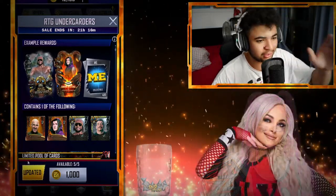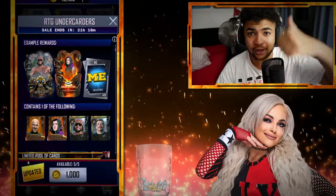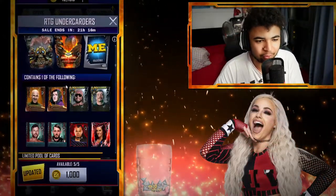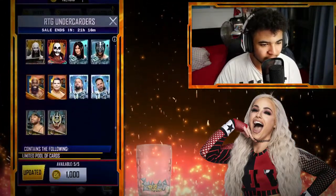We've got 5 RTG Undercarders packs to open. These are the Undercards from Road to Glory, whether it's the heroic side or the normal side. So obviously you're going to get a chance at a Cesaro Forged or a Dominic Forged — the only two Forged you can get. Same with the 37 Macho Man and Eddie Guerrero, and so on and so forth.